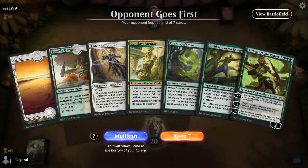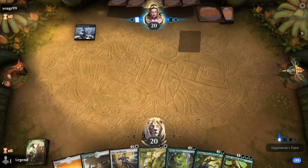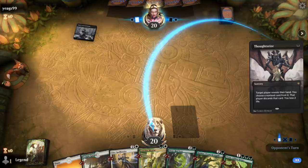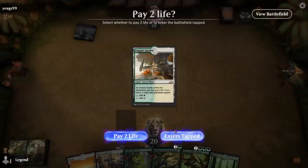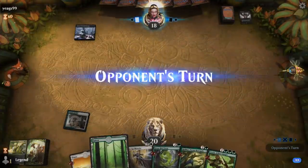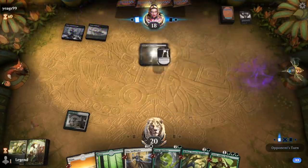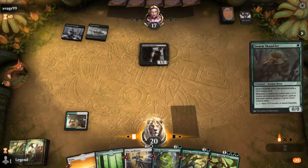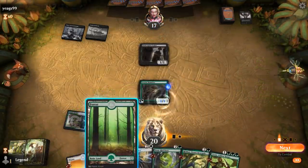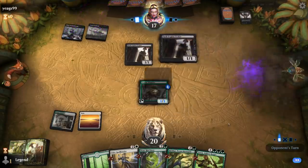Alright, we're on the draw with a fine hand. Turn 1 Thoughtseize tries to punch a hole in our gameplan — taking Mentor is going to be effective as our only two-drop at the moment. But our hand is still powerful. Turn 2 Dusk Legion Zealots — it might be a Vampires deck. Shambler at least gives us a play, and Rishkar can also help us empty our hand faster.